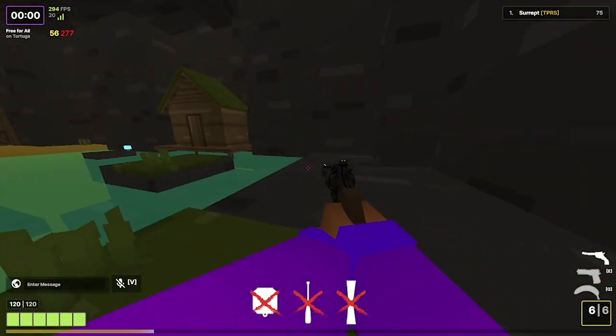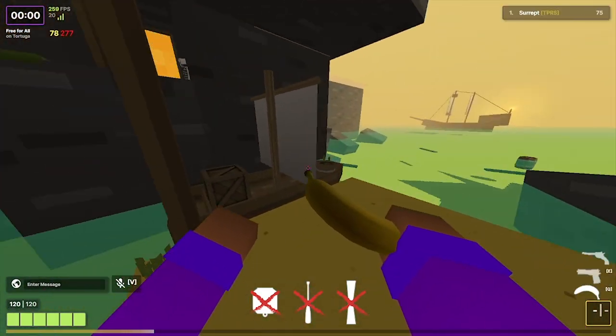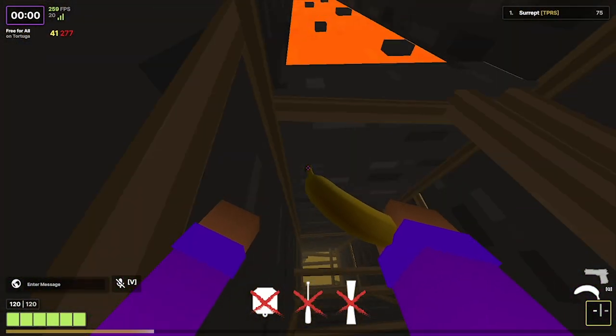Once you make it back, you're going to want to do the last parkour of the map and complete it — it's fairly simple. After making it to the end, you can then walk up to the boat and board it. Before boarding it though, along the way you're going to want to get some better weapons.